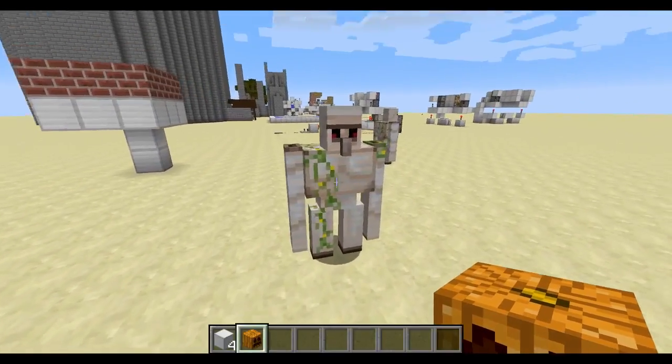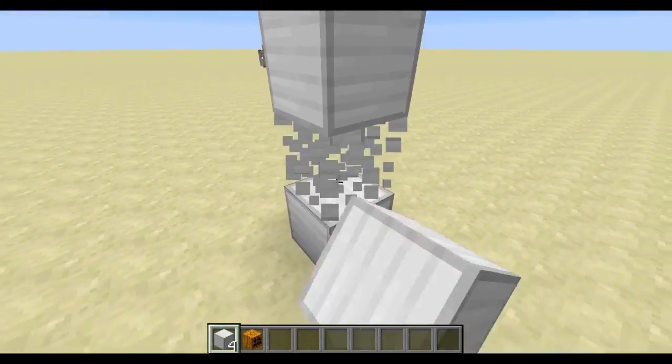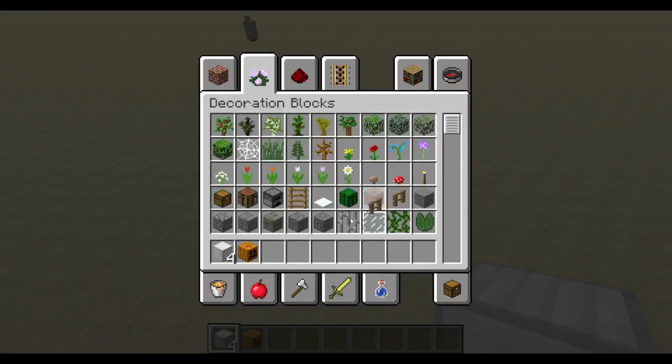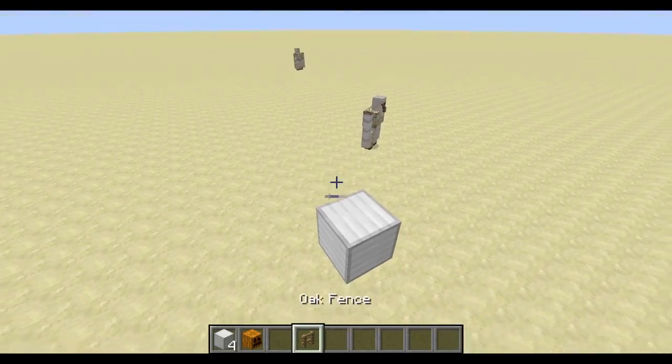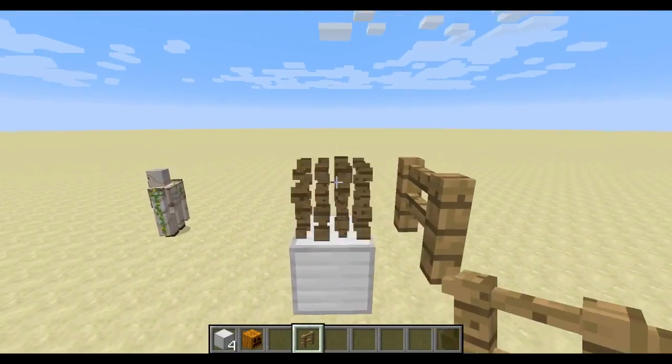If you want to trap an Iron Golem somewhere, you have to build a platform like that. Next you want to get oak fence or any other fence, so you just do that — break here.